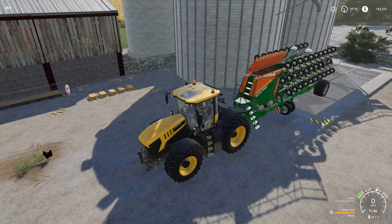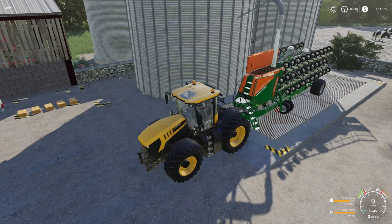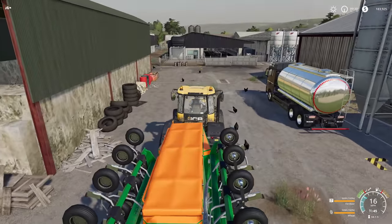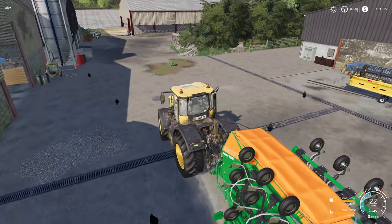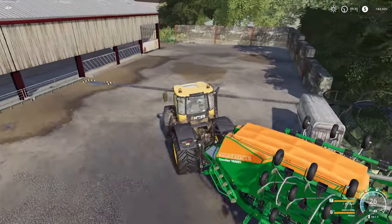Let's open it back up and back in under here to see if it'll let us do fertilizer. Got it — sure will! So what do we need today? We need to do some wheat because we need straw really bad. I think we're just going to go with wheat.